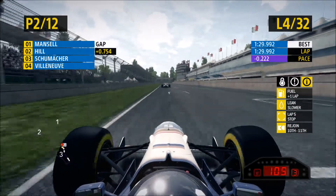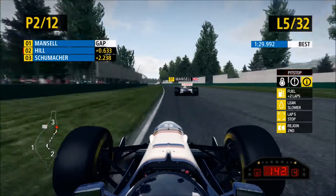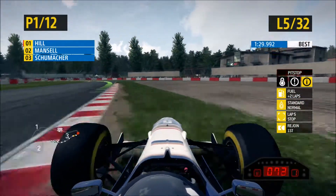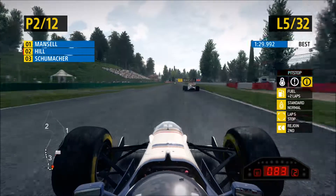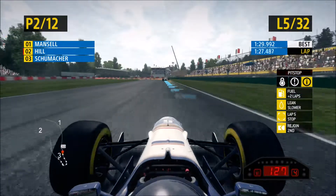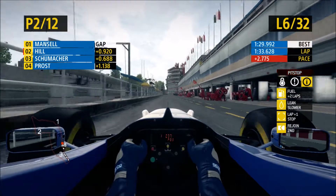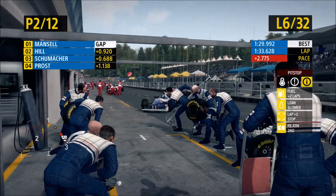We come across the line to set a new fastest lap of 129.9. On lap five, getting a better exit from the chicane again every time now. Going down the inside of Nigel Mansell - we've locked up, missed the braking zone, gone into the gravel. Ignore that basically - I was concentrating on where Mansell was and missed my braking zone, went down into first gear which was a bad idea because the car just slid across the track.